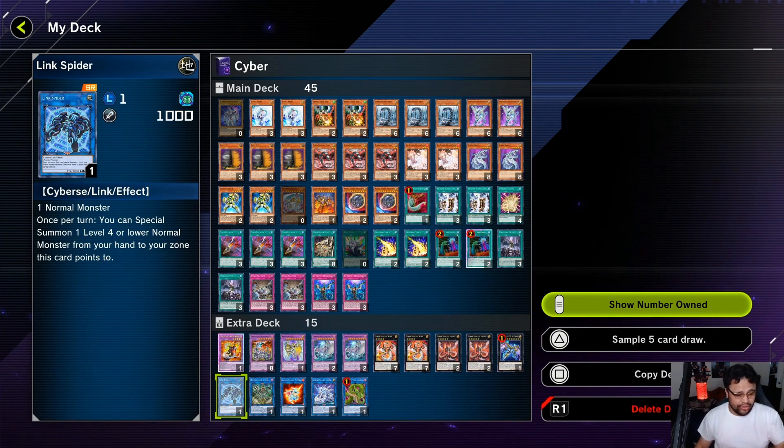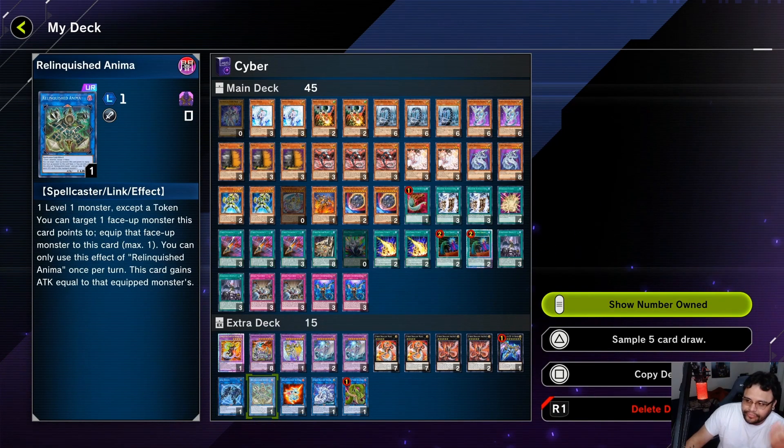Bling Spider is a godlike card in case you get Nibiru'd. What ends up happening — the Nibiru usually hits on the Nova summon. Nova's effect gives you the token, they special summon Nibiru, you still get the fusion summon off of Nova's effect because it's being sent to the grave. You special summon the fusion monster, link the token away into Bling Spider, and you still have two effect monsters to go into Verte Anaconda. Anima — people just don't know they shouldn't be putting monsters under link monster zones, because this card is clutch, absorbing a monster it points to is godlike.